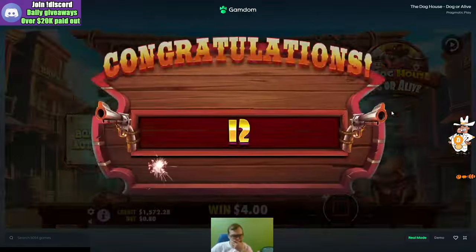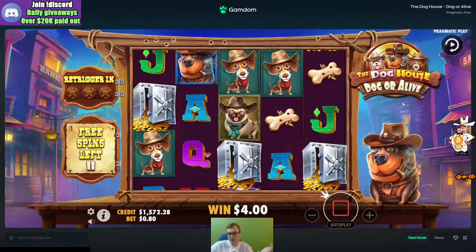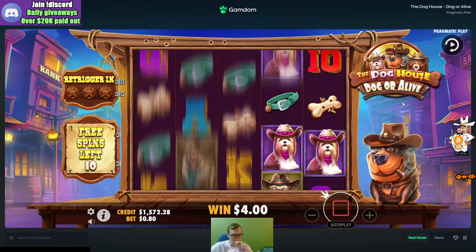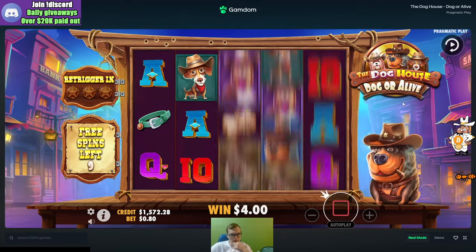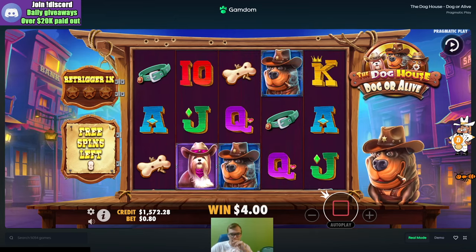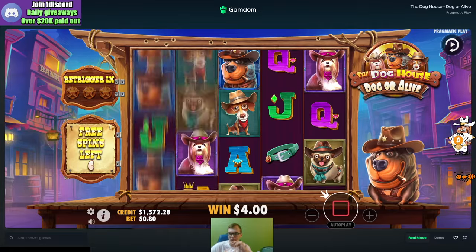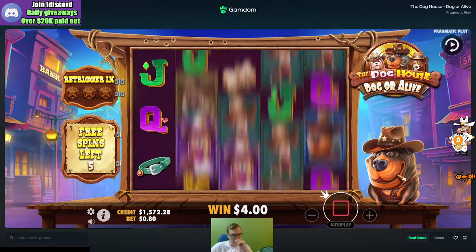Okay, we got 12 spins here. I mean, spins are okay, but all that matters is you give me Wilds — that's all that matters, partner. Come on, more spins. Show me what you got. I'm looking for Wilds. You did amazing off that 60 and then you took it right back from us, man.